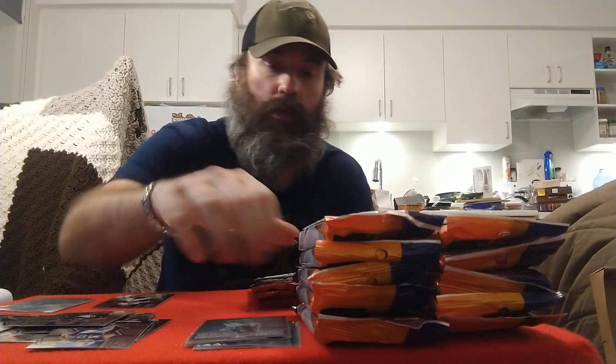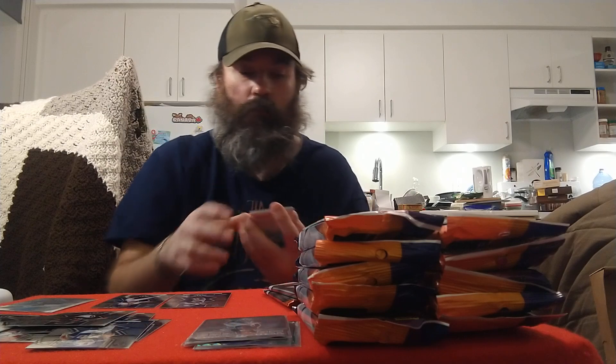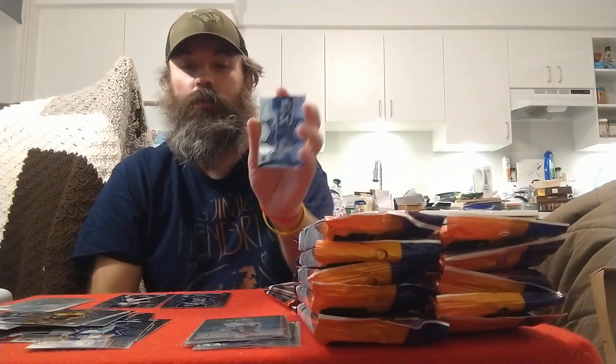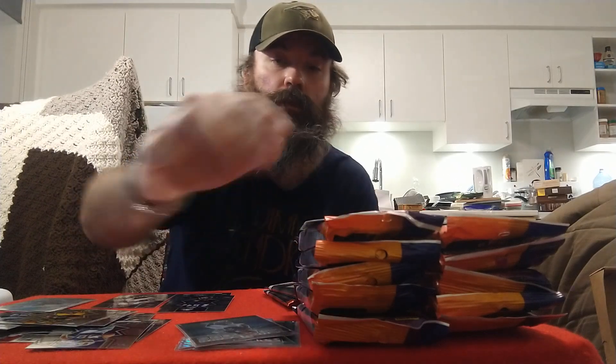Next pack: start off with a Jameson Williams NFL debut for the Lions, Patrick Mahomes, Dak Prescott, Chase Claypool for the PC. Got a Sam Williams rookie for the Cowboys and a Zach Wilson green color match for the Jets, plus a Kid Reporter. We're hitting quarterbacks — just not the right quarterback.